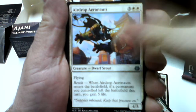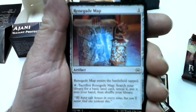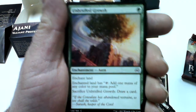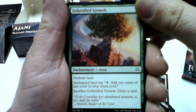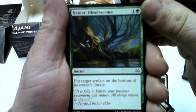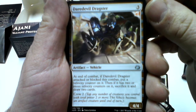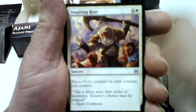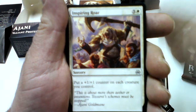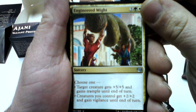Airdrop Aeronauts, Renegade Map — three of them, Prey Upon, Rishkar's Expertise — two of them, Natural Obsolescence, Daredevil Dragster, Inspiring Roar — four of them, and Engineered Might.